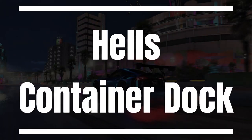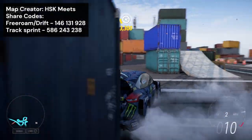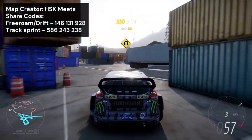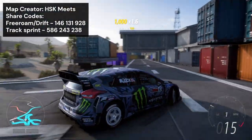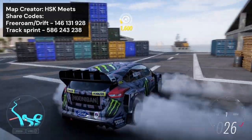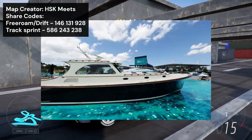Finally we have Hell's Container Dock made by HSK Neets. Now most event labs maps do still feel like event labs maps no matter how realistic they may be. But this one, while you can still tell it is an event labs map, it doesn't really feel like it. The water off the side of the dock is real water — I know it's not actually real real, but it's real water in the game and it's not just blue panels like what they have in Miami.